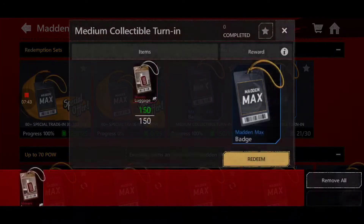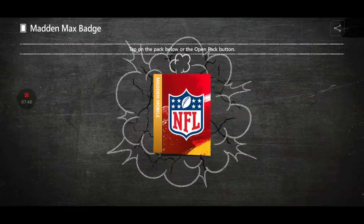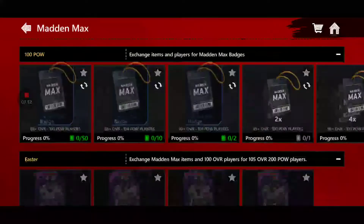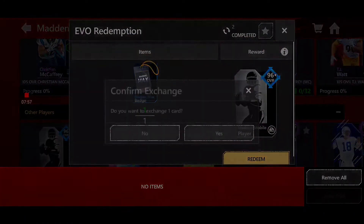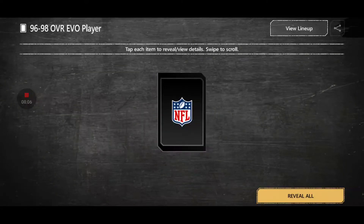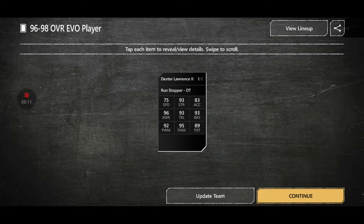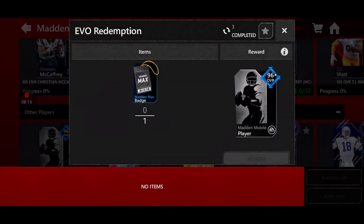I'm going to go back to the Madden Max page and redeem one more Madden Max badge to get one more evolution player. Please give me something absolutely outstanding — I would love it. I know I said not to turn in 150 collectibles, but I did it for the 96-to-98 evo player. Please something great. 96 Dexter Lawrence Ghost of Madden — I'm not too mad about that. We are going to update our team.